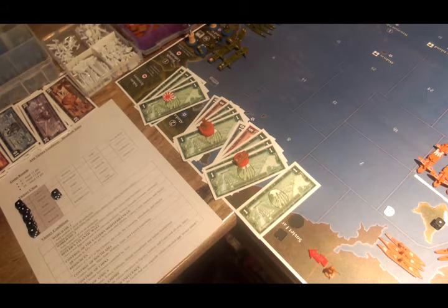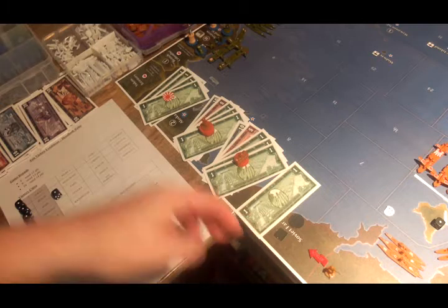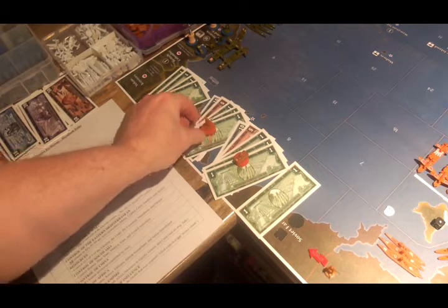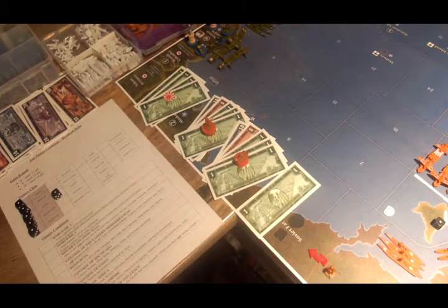This is Japan, turn two. Mr. Mister, the Japanese commander, has $41 to spend. He's going to spend $4 to advance his tech, $18 on six infantry, $18 on three tanks, and he'll have a dollar left over to spend for the next round.